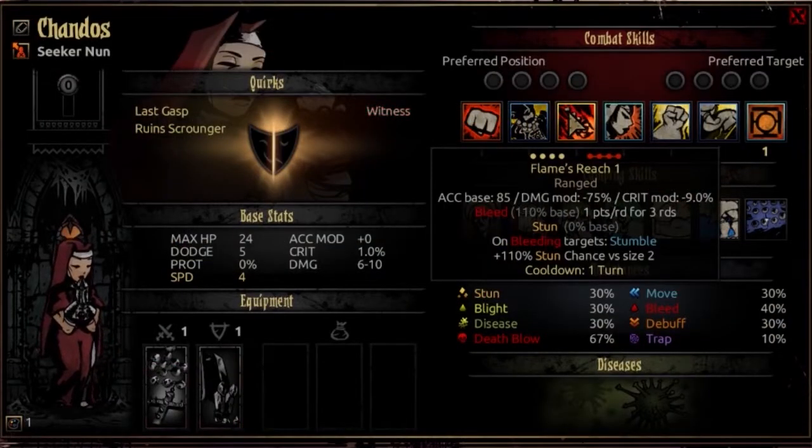The third combat skill is Flame's Reach. It's usable from any rank and will hit every rank of enemy. It's a ranged attack with an accuracy base of 85, a damage modifier of negative 75%, and a crit mod of negative 9%. This inflicts bleed on every enemy at 110% base — it's one point a round over three rounds, so not the most meaningful bleed, but you benefit from enemies being bleeding in the first place. Against large-type enemies it's actually a 110% stun at this level — a potent stun on big enemies. During the bleed duration there will be a stumble effect, so you get some enemy shuffling. This also comes with a one-turn cooldown.